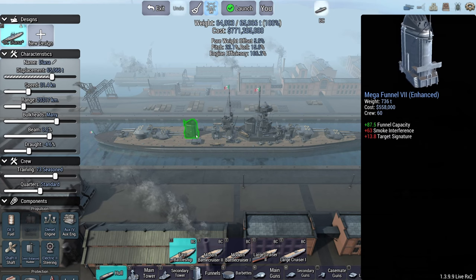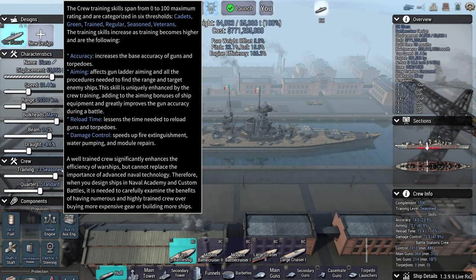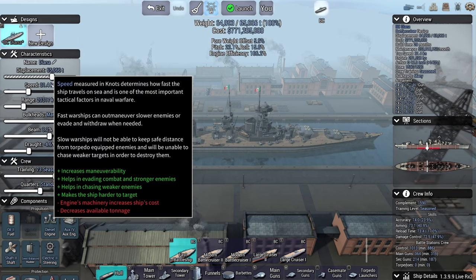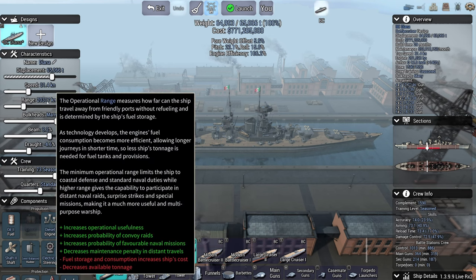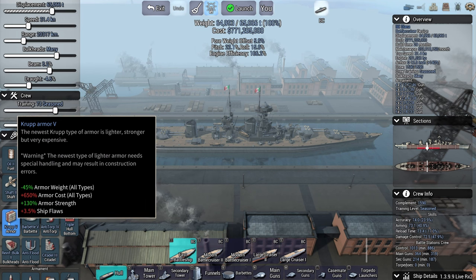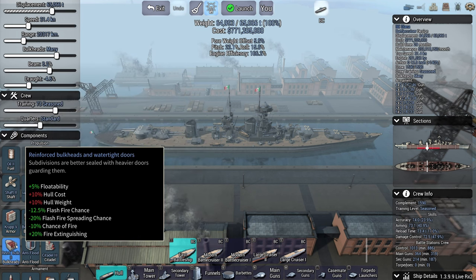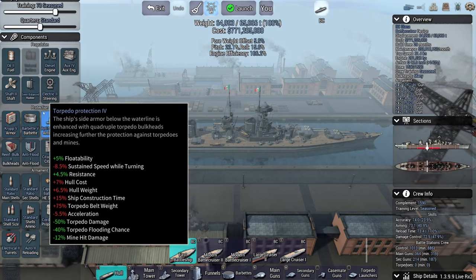Let's go over to Diana. We have a trained crew, 73 seasoned. Very good. Many bulkheads. She's reasonably quick. Lower draft, wider beam than usual. Diesel engines — that's pretty good, means they're not as likely to fail. We've got Krupp 5, Antitorp 4, Babette 5, triple hull bottom. This thing is pretty heavily armored and pretty well protected.